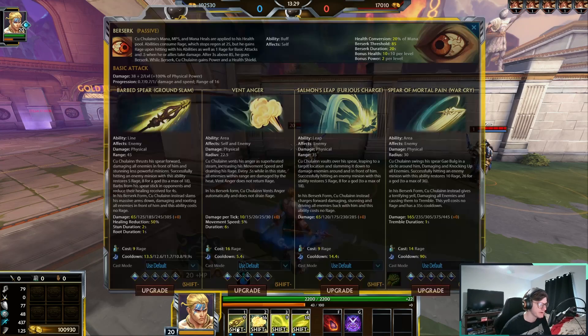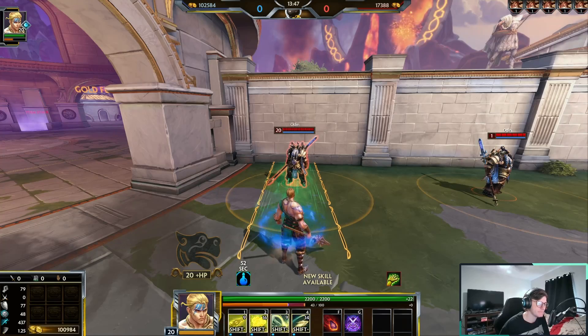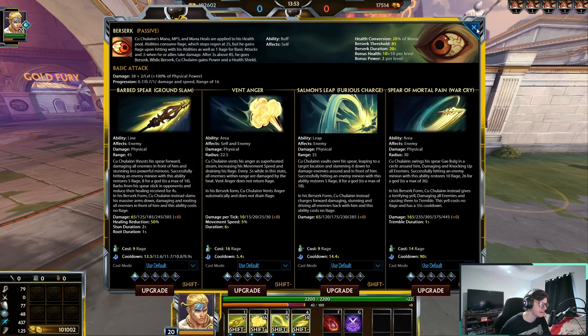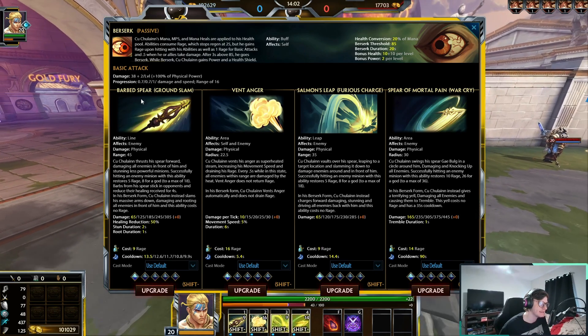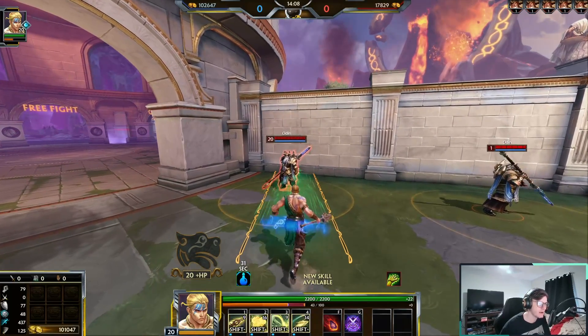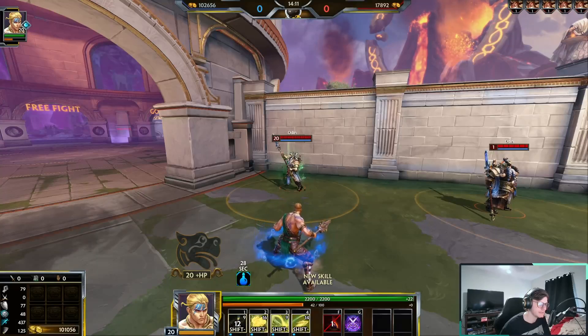Let's talk about Kokolkin's one. When you use it, it does damage and reduces healing by 50%. While you're in berserk mode, it stuns for two seconds and roots for one. Any time you hit with this — in rage mode or not — it restores rage. If you hit minions, it restores five; if you hit an enemy god, it restores eight, and that can stack up to 18. So you can't get more than 18 rage from the one ability. It uses nine rage to activate, so if you hit an enemy god you're trading one rage — pretty decent trade.